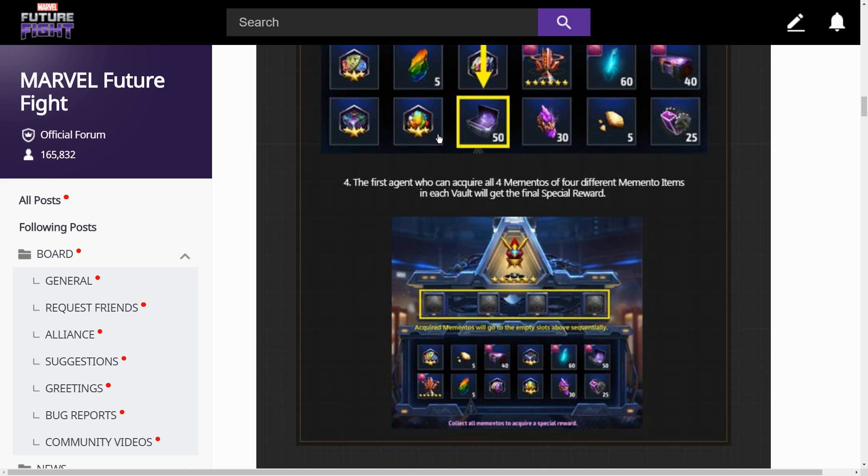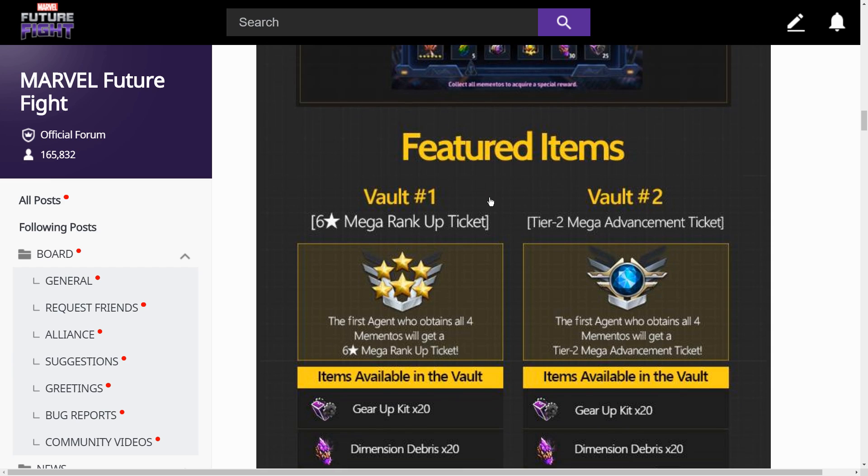I think it's a terrible setup that only one agent in each round can actually get that special reward. It gives a huge advantage to one lucky person, while all others who spent like 50 million gold get nothing. I think everybody should be allowed to get that special reward — maybe put a gold cap, like you cannot spend more than 50 million. If you get your four mementos, congrats; if not, better luck next time. That's just my personal opinion.